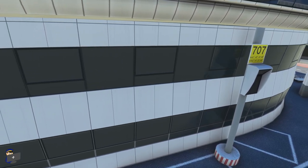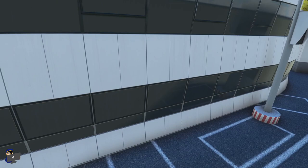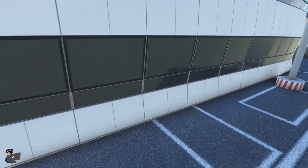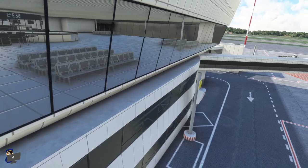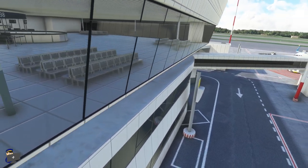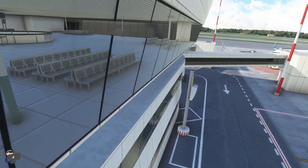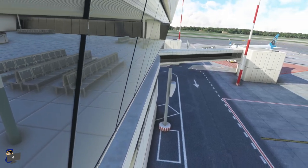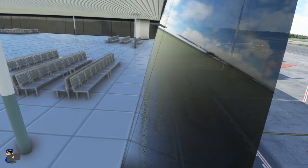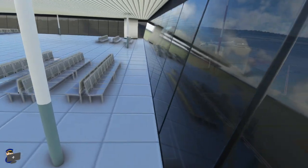I wouldn't mind seeing a little bit more weathering, particularly as the terminal meets the ground — it does look very clean. Taking a quick peek inside, you'll notice that where these windows intersect with the ones behind, the window frame structures disappear. Not sure what that's about, though it's not something you're going to notice a lot when you are taxiing around the airport.